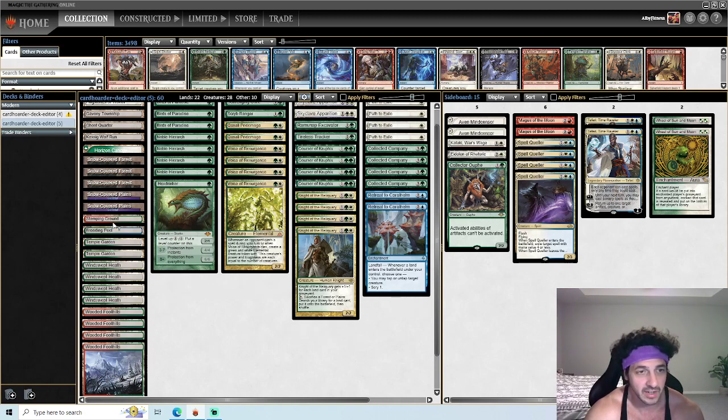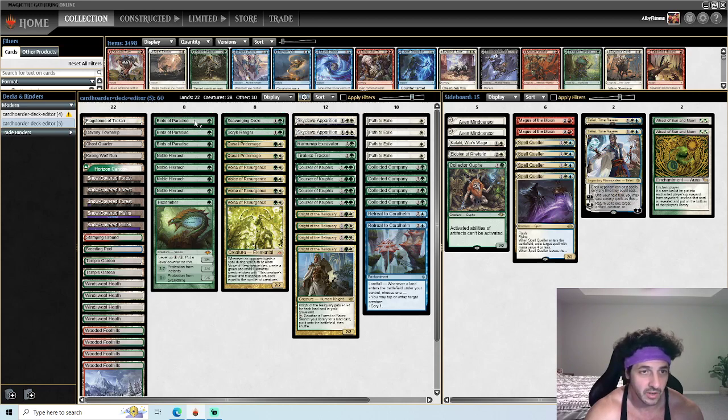For shock lands, we have Stomping Ground, which helps with Kessig Wolf Run and casting Magus of the Moon. Breeding Pool helps cast Retreat to Coralhelm, Spell Quellers, and Teferi. We also have two Temple Gardens, and eight fetch lands. That sums up the lands.